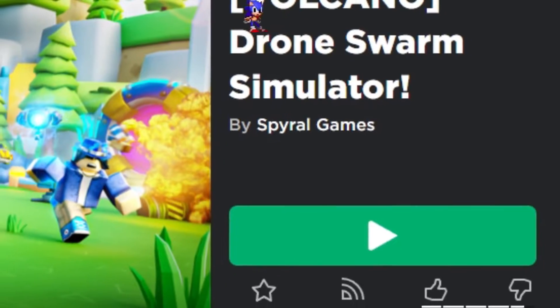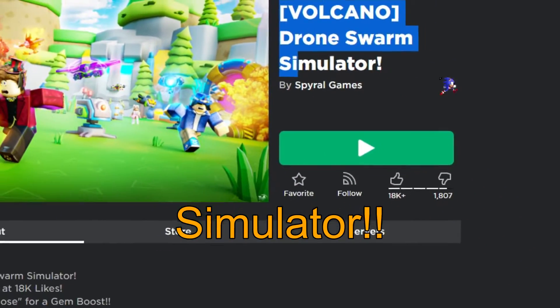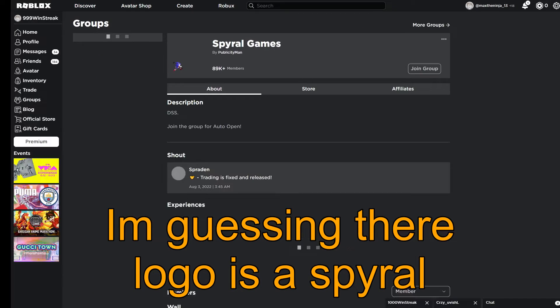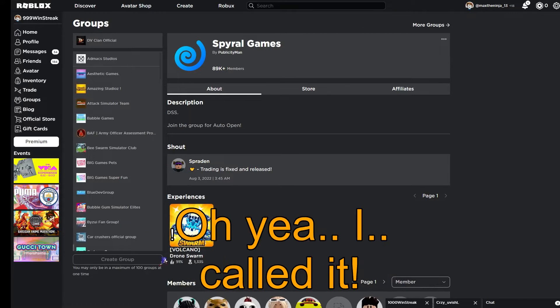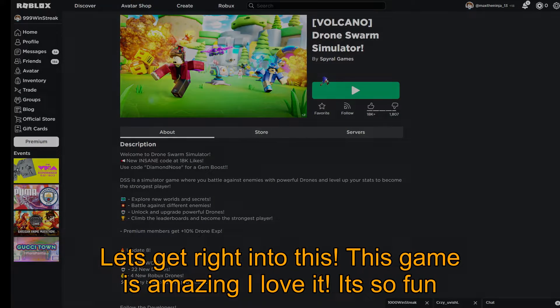All right guys, on today's video we're going to be playing Volcano Drone Swarm Simulator by Spiral Games. I'm guessing their logo is a spiral — let's check it out. Oh yeah, I called it! All right, so trading is fixed and released, so let's get right into this.